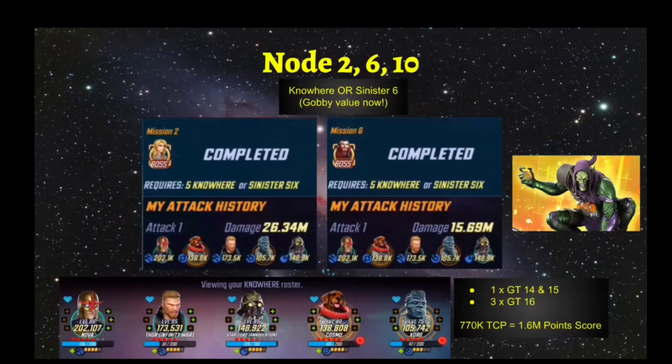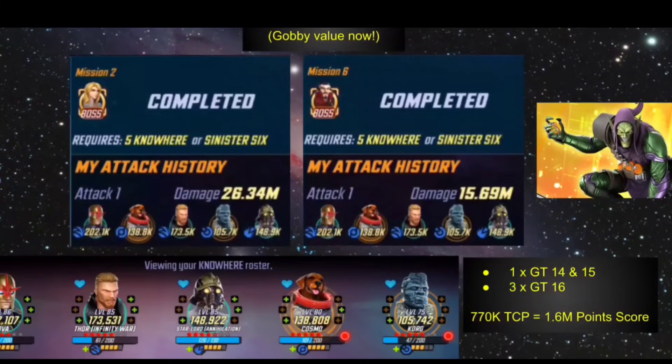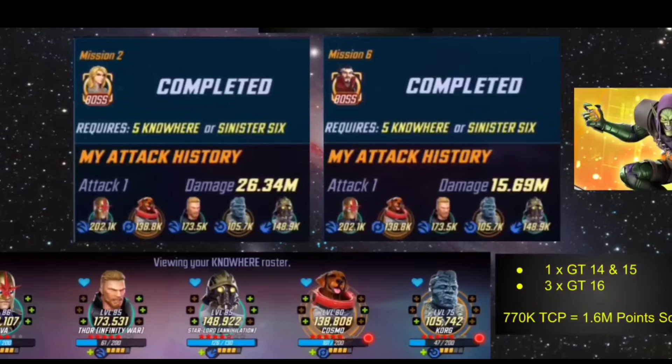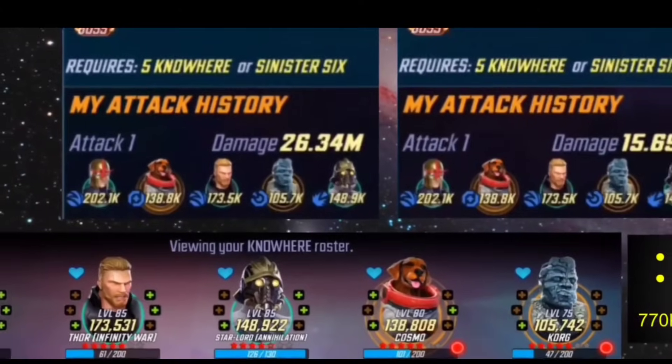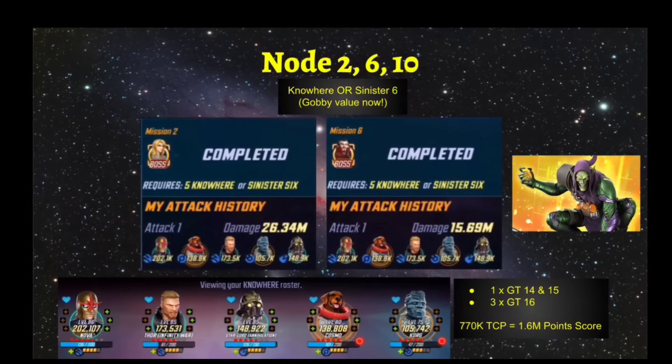Nodes 2, 6, and 10 have the required traits of Nowhere or Sinister Six. I can only show screenshots of missions 2 and 6 since I had no visuals before the final attempt on node 10. The beautiful thing about having such an efficient team is you don't need a massive Nowhere team to get the job done. Only 770k TCP landed me a 1.6 million score in difficulty 8, fully clearing all nodes. I had three characters at Gear Tier 16 — Nova, Star-Lord Annihilation, and Thor Infinity War — with Cosmo at GT15 and Korg at GT14.